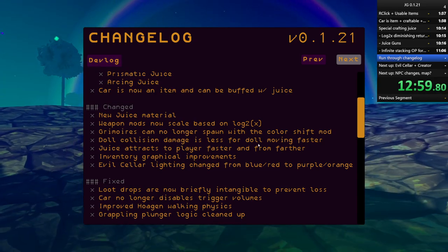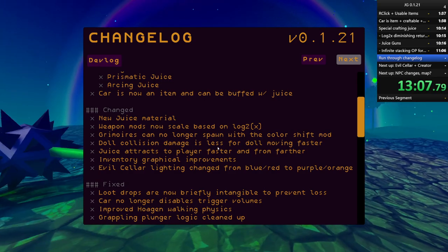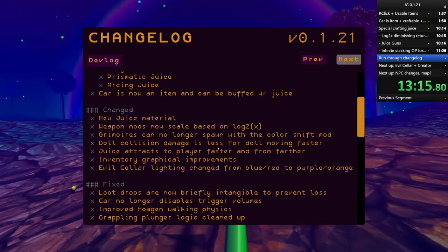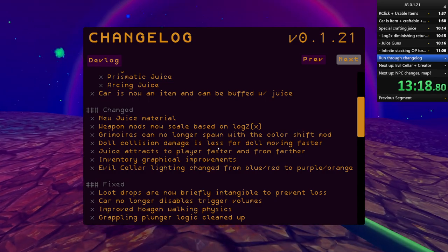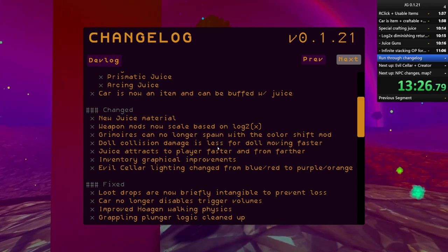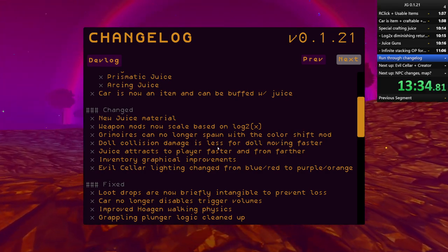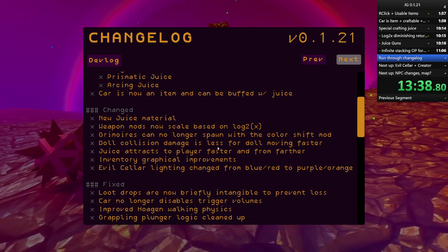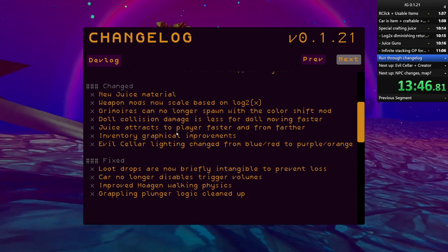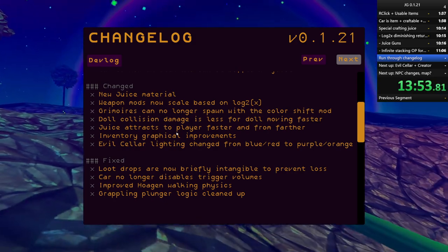Doll collision damage is less for dolls that are moving faster. I changed it so that it's now the doll moving faster in the direction of the collision - so if you T-bone another car, the car getting T-boned will take more damage because it's not moving quickly into the collision. That's not how physics work in real life, but that's how it's gonna work in Juice Galaxy, because that's one of the only ways to determine intention. If you're trying to ram something, you're ready for it, you'll do more damage and take less damage.